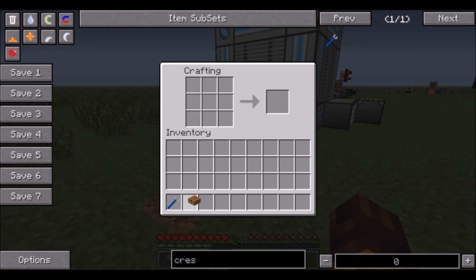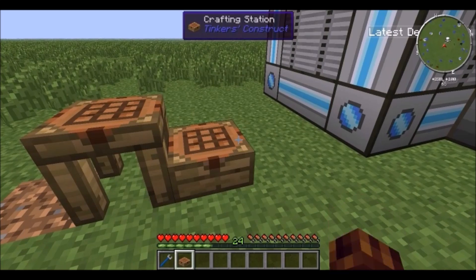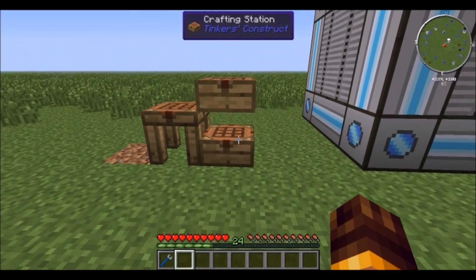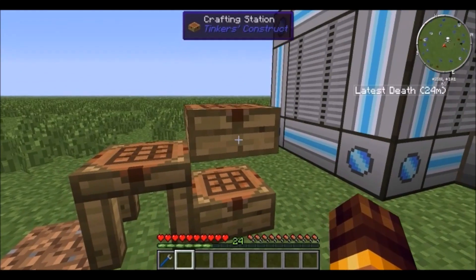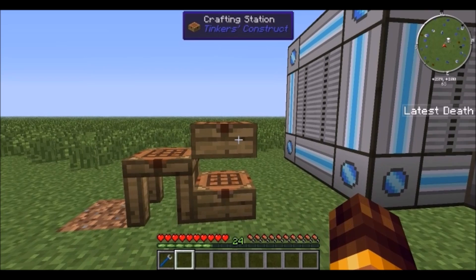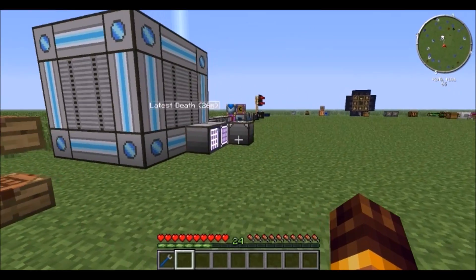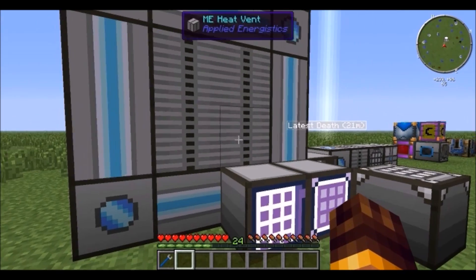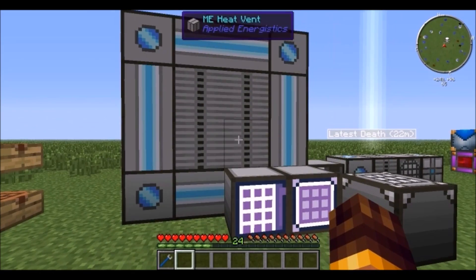You can also turn this into a crafting station slab — they don't really stack on top of each other, you can have like one full block, but it's pretty cool if you want smaller things. You can also make furnaces like this from Tinkers' Construct.